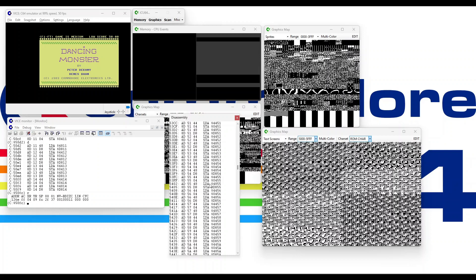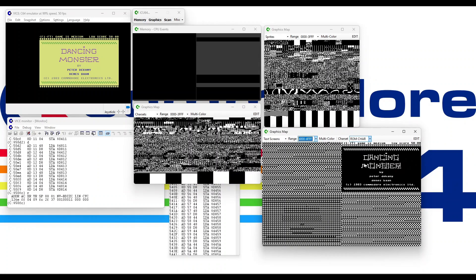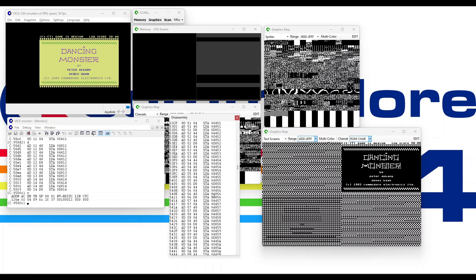By doing this, the screen update is actually really, really quick, and it reduces flickering — so that's why they did this kind of update in the game. You can also see the sprites window actually shows the other parts of the monster as well, for the horns and the tail and the tongue.